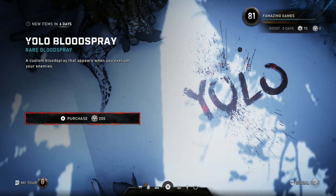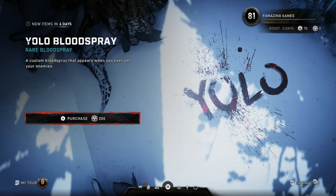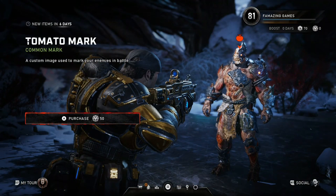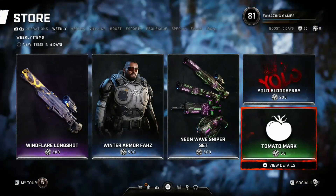We got the YOLO Blood Spray — so when you kill somebody it says you only live once. It's $200. It's actually pretty cool. We've all been expecting that. We got the Tomato Mark, it's supposed to be representing Dom's Tomatoes.